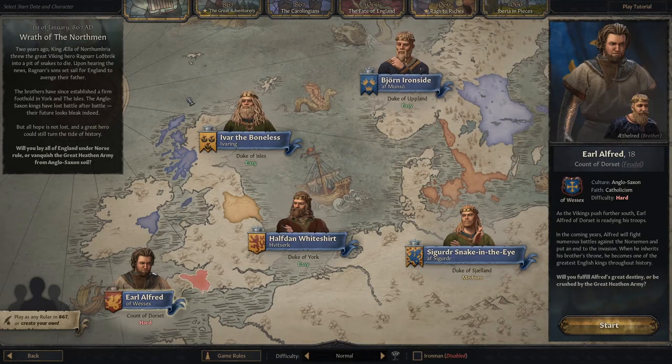My second choice is a little bit more historical, and I'm basing it off the Wrath of the Northmen scenario, which looks at the Viking invasions of the 9th century in England. We should look at Earl Alfred of Wessex, who the game says is hard, but honestly I don't think it's quite as tricky as it says. Alfred the Great is a big historical character — I think the only English king with that epithet — and he would go on to help kick out a big pile of the Vikings, until Athelstan would finally rid England of the Viking threat.